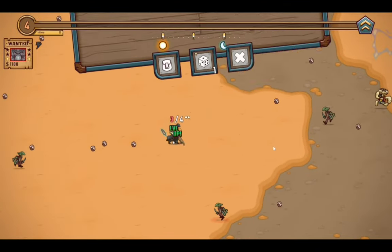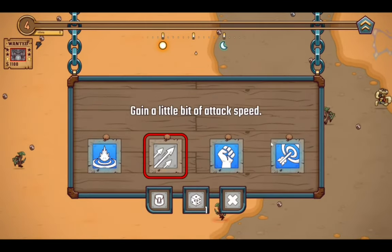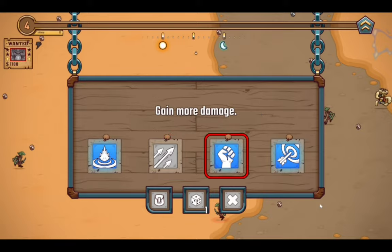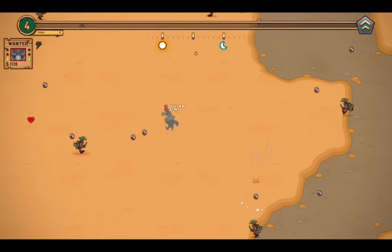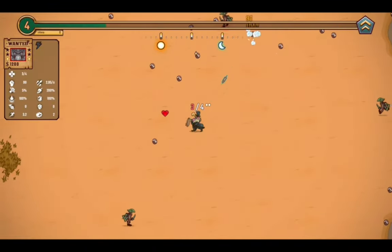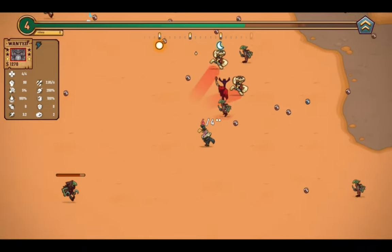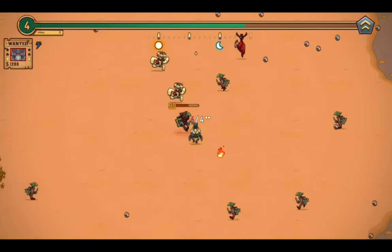Along with getting some health back. Maybe attack speed upgrades should only be taken if they're at least blue or higher. Let's grab some more damage so I can actually deal more damage — that brought us up to 90. Since damage and attack speed, and literally nothing else, is important to this run.